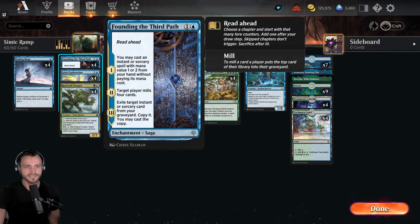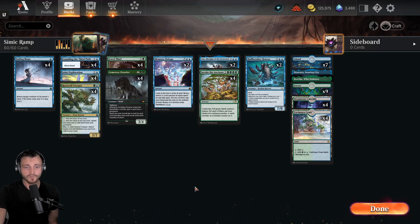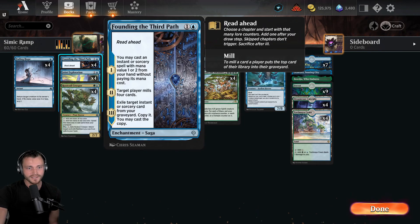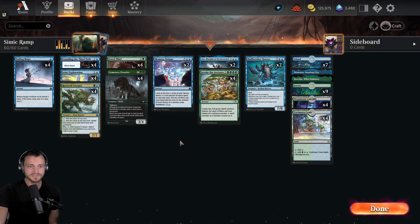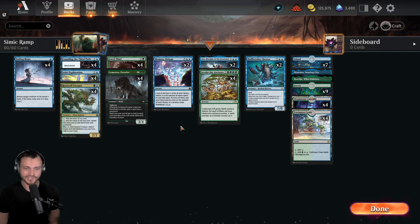Founding the Third Path is something cute we're trying out - it's a two mana enchantment saga with Read Ahead. Phase one: you can cast an instant or sorcery with mana value one or two from your hand without paying its mana cost. That'd be great if you could hit Founding the Third Path on turn two and play a free Joint Exploration. Phase two: mill four cards, which fuels the graveyard for Lier, even potentially milling Invoke the Ancients into the graveyard. Phase three: exile an instant or sorcery from your graveyard, copy it, you may cast the copy - you do need to pay the mana costs, but if you can successfully ramp up then on turn four you can potentially play back Invoke the Ancients from the graveyard, which is a strong play. That's the deck - as always if you enjoyed today's video hit that like button, subscribe, and leave a comment letting me know what you want to see next. I'm Dr. Ruckus and I'll catch you next time, peace.